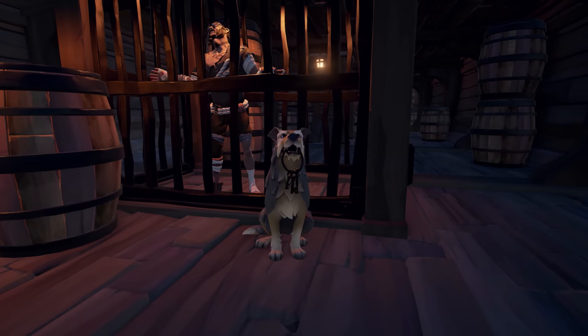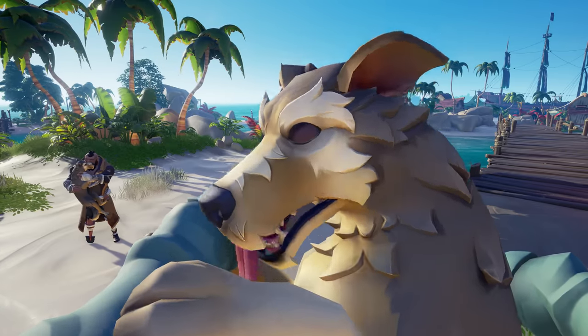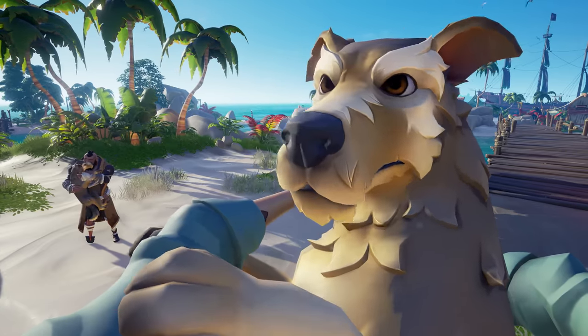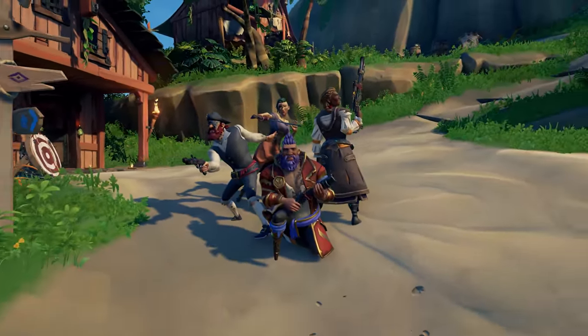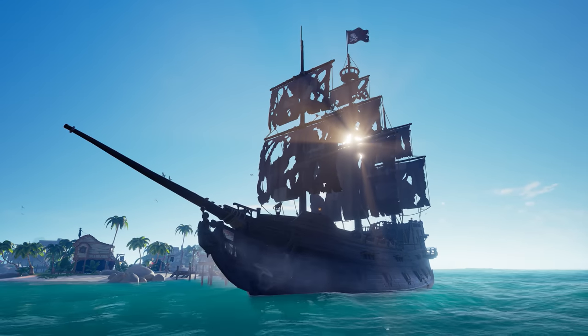There's even a new Mangy Mutt to join you on your adventures — introducing the Prison Dog, guaranteed to unlock the hearts of even the grumpiest of pirates. Prepare yourself for battle with a new Eternal Freedom weapon set, and make a name for yourself out on the waves with the Eternal Freedom ship set.